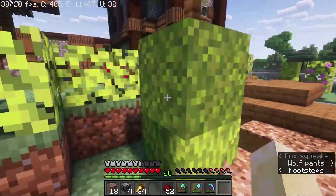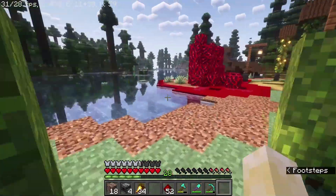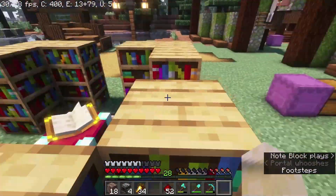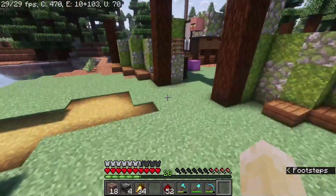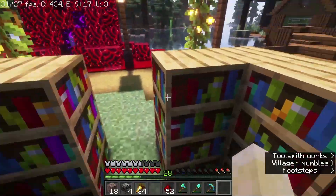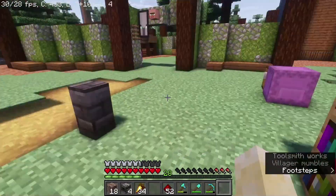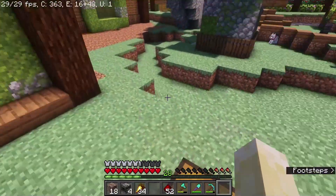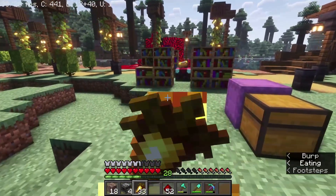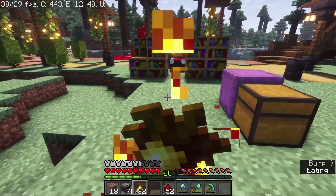We've got my dogs — one of them is over there. My nether portal is incomplete, but that's fair because I haven't designed anything for it yet. My enchanting setup is right here — it's going to be a nice build, I think. Really depends on what you guys think, but I digress.